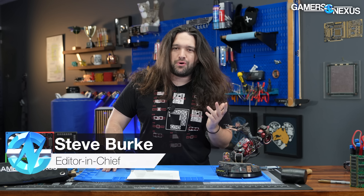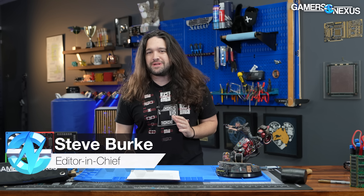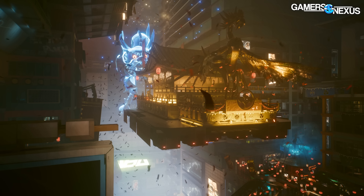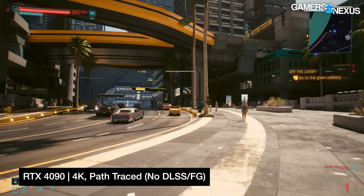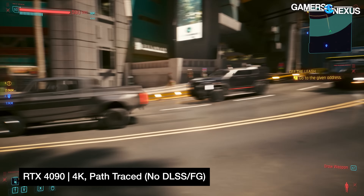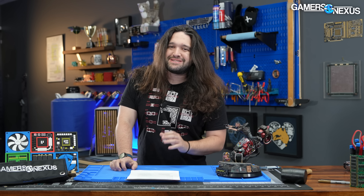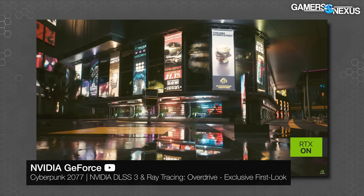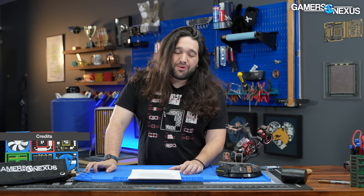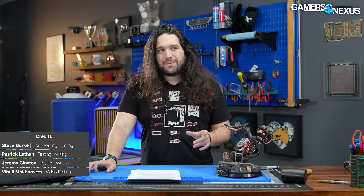Cyberpunk got path tracing today — also called full ray tracing or RT Overdrive. It has three names but they all mean the same thing, and that update is what brings an RTX 4090 down to 20 fps average in our testing when running at 4K with path tracing without the help of DLSS. For reasons that make sense, CD Projekt Red and NVIDIA are both very sensitive about the fact that this is a technology preview.